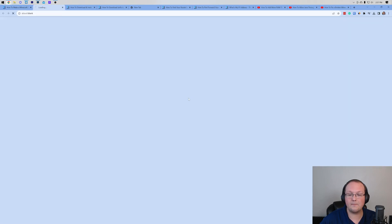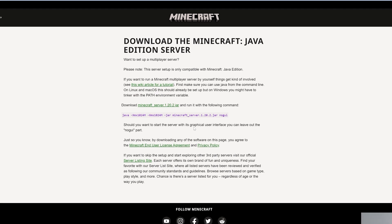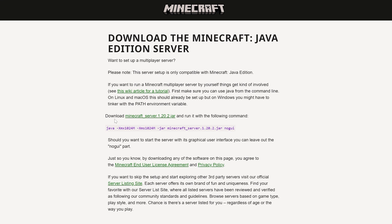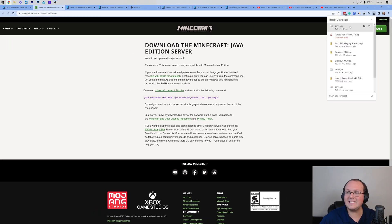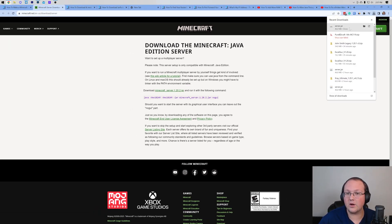Once you're here, go ahead and click on the download Minecraft button to be taken to the Minecraft server download page. Here, what you want to do is find this: Download Minecraft server 1.20.2.jar. Go ahead and click on that and the jar file will begin downloading. You may need to keep or save this file depending on your browser.